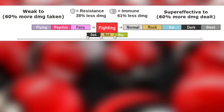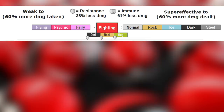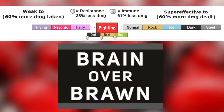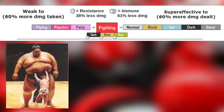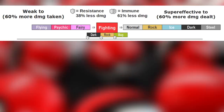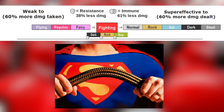Fighting type is weak to fairy, flying, and psychic type Pokemon. Fairy because magic can easily take control over a fighter with a weak mind. Flying because what are you going to do with those massive arms if you can't reach me? And psychic type because brains outclass brawn. Fighting type is super effective against normal, rock, ice, dark, and steel type. Normal because a UFC fighter will take it down no problem, rock because fighters can smash rocks, ice because a fighter can crack ice, dark because of good versus evil, and steel because you can bend steel with enough force.